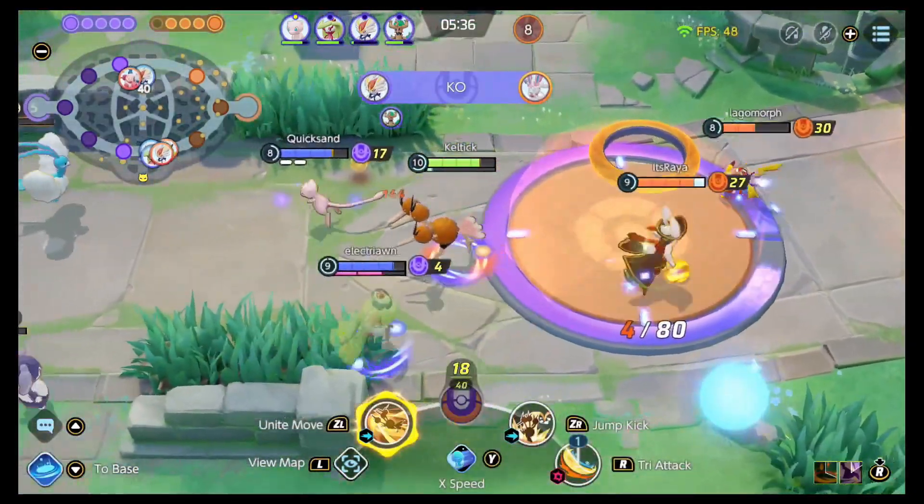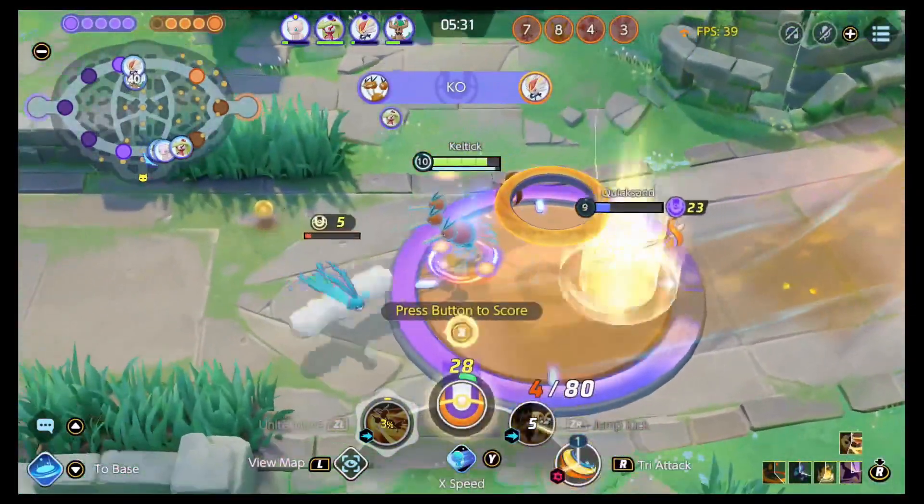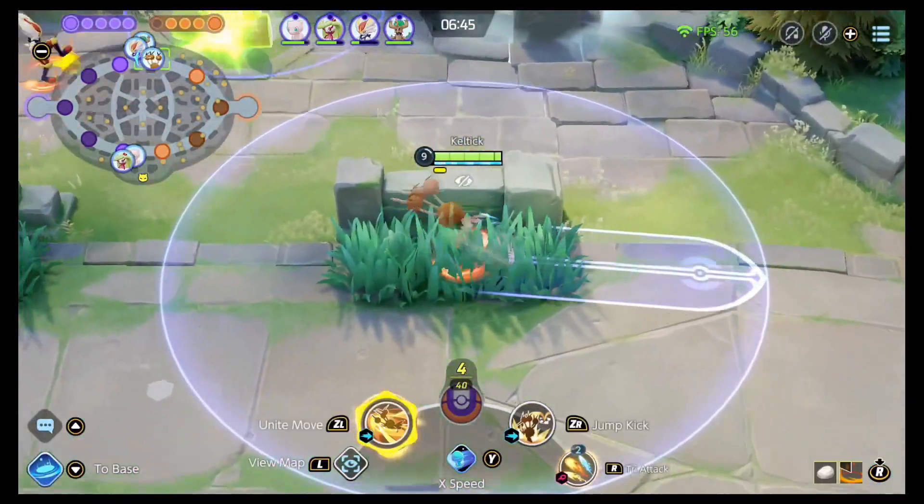Finally, for Dodrio's Unite move you are going to set a mark on the map. You are going to sprint towards that mark, knocking up everything that you hit. Once you arrive at your location, your attack is increased and you gain a shield.